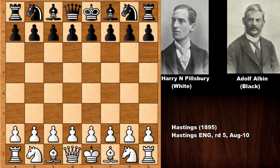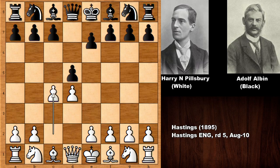Let's see what happened in this chess game. Pillsbury, who has the white pieces, starts the game with E4. But had he played D4, Adolf Albin would probably have replied with D5, and if C4, he could play E5. This is the Albin Counter Gambit — Albin's own gambit.